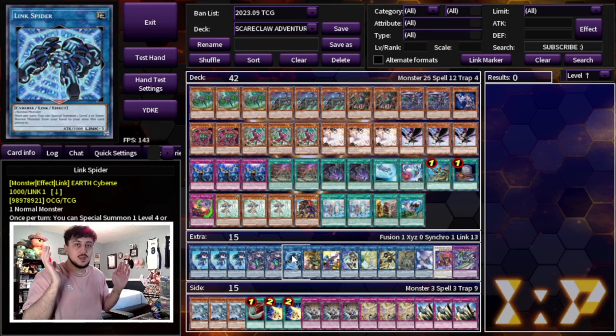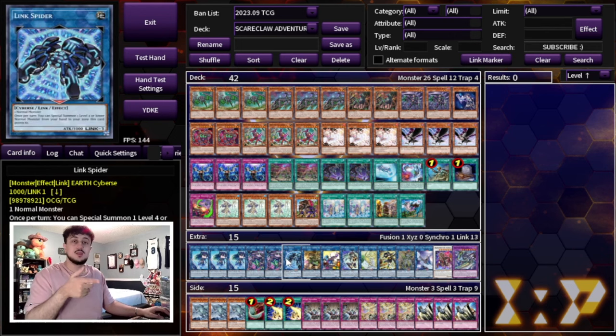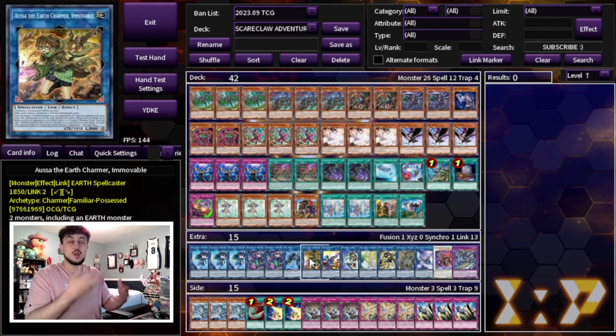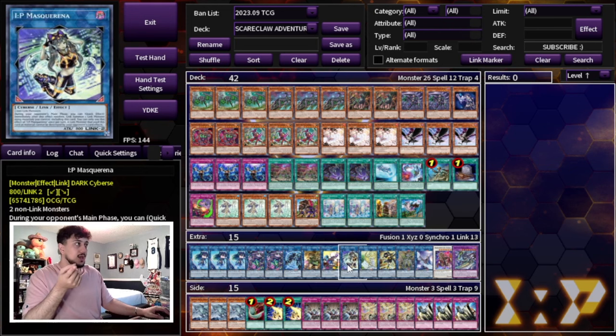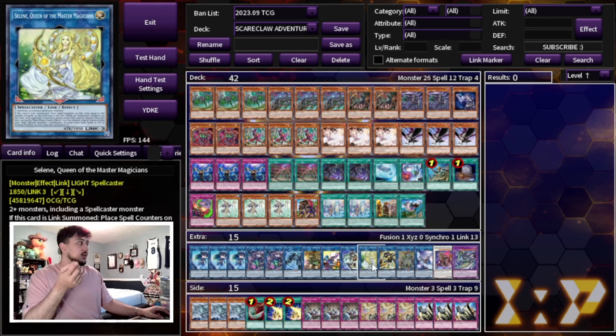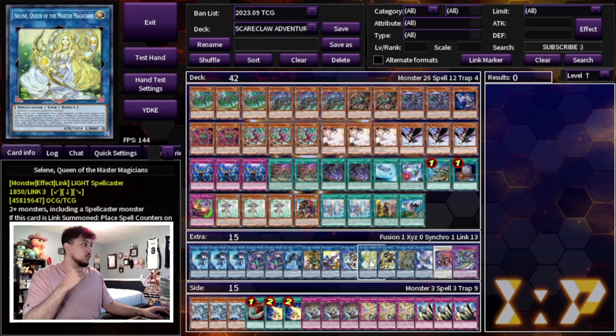We're playing 1 Link Spider. For any situation where you get Nibiru'd, Link Spider becomes really important because Try Heart needs effect monsters and you can't do anything with the token — Link Spider makes that token usable. We're playing 1 AUSA; since all these monsters are Earth, AUSA is nice in matchups where your opponent plays Fenrir so you can just take it. 1 Cross Sheep, which combos really well with Vicious Astraloud. 1 IP Masquerena. 1 Selene — Selene helps you get into Accesscode Talker or Apollousa, and you can make Selene because Water Enchantress is a Spellcaster, so she helps you climb into Link 4.